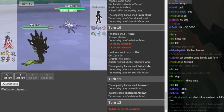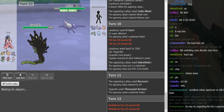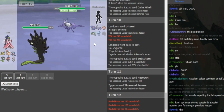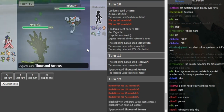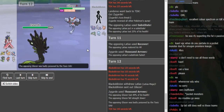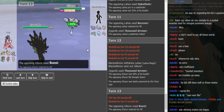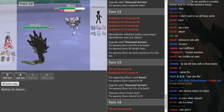Clefable doesn't put that much pressure on TDK — if Clef comes out he could go back to Bulu or Magearna and force the Clef to Soft-Boiled, then Volt Switch into SD Bulu. So Outrage was probably the better play. Black Elvin doesn't want to stay in because Band's Thousand Arrows does around half to Megalati, and Stored Power with only one CM up wouldn't do much to Zygarde. So he switches into Gliscor. Thousand Arrows does 49% and Gliscor comes in.